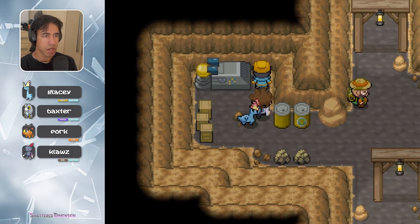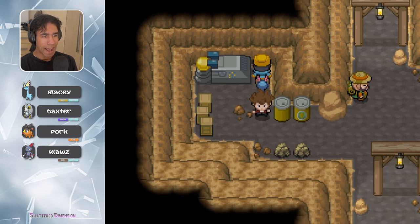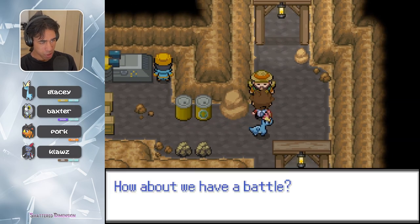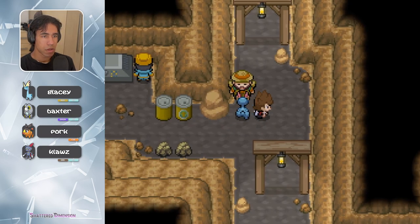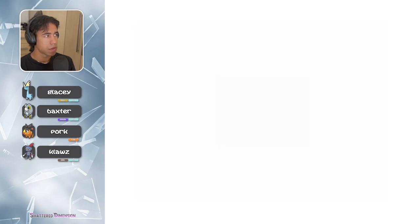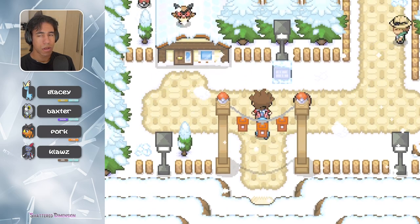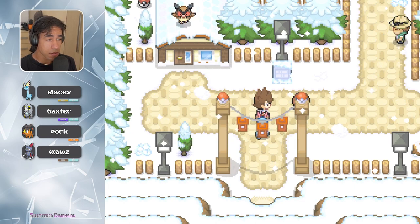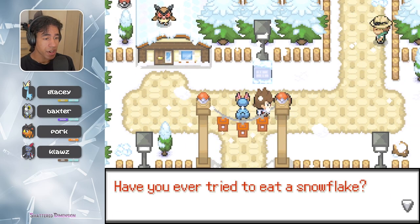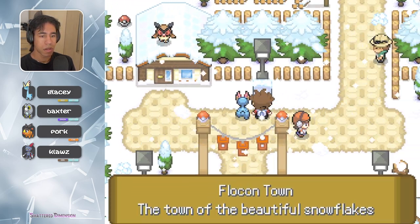Oh, that's gonna net us some money. We don't just work with machines — we also work with Pokemon to achieve our goal. I don't see any Pokemon here — how about we have a battle? Ooh, Flocon Town! I just realized Flocon sounds like a decent ice joke. Flocon Deez. Have you ever tried to eat a snowflake? It tastes really weird. Flocon Town — the town of the beautiful snowflakes.